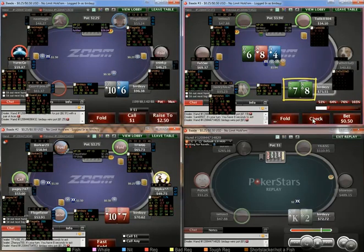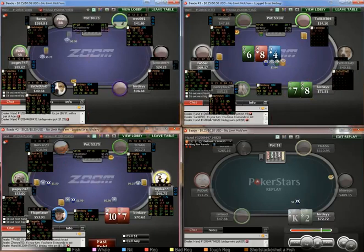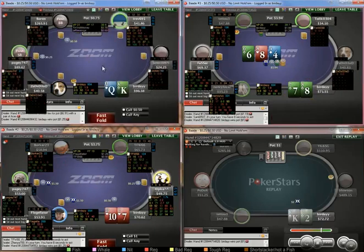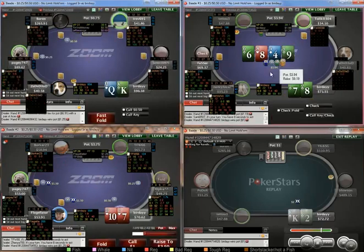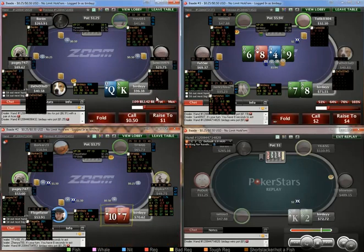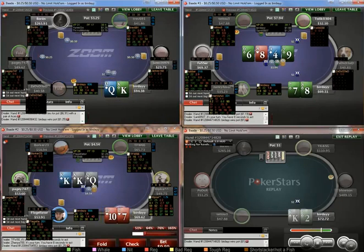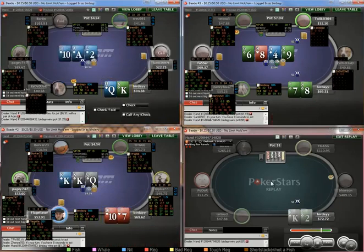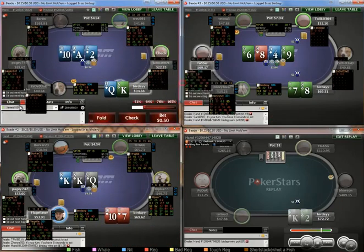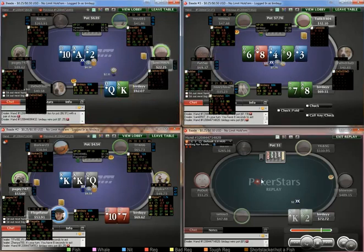I don't really like betting here — I think our hand plays much better as a check-call. It's unlikely we're going to get value on the flop from worse. With the fish in the pot it's okay to peel 10-7. Easy iso with king-queen and easy call on table 2. Without equity, just going to half pot table 1.